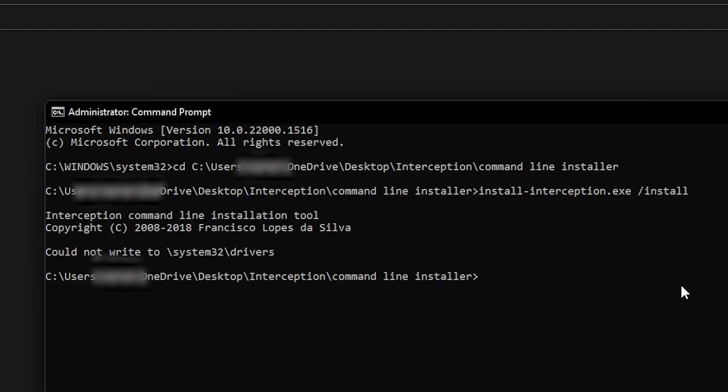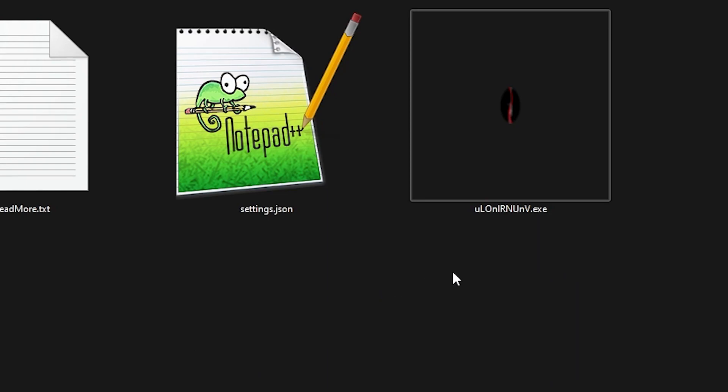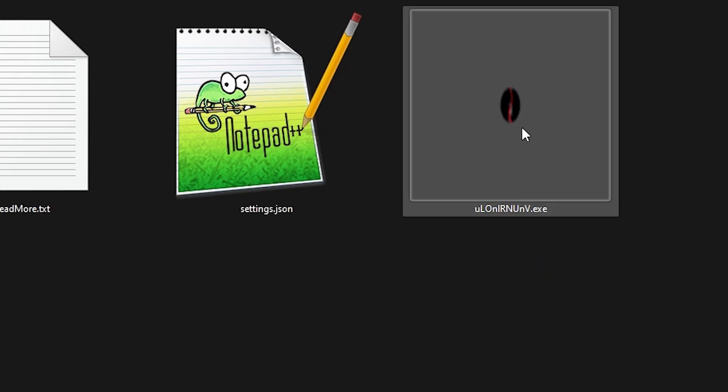If this is your first time installing it, it should say Installation Complete or something like that, and then it will say Reboot. Go ahead and restart your computer. After you restart, you're good to go and you can open Overtune. I already restarted my computer, and now I can just open Overtune.